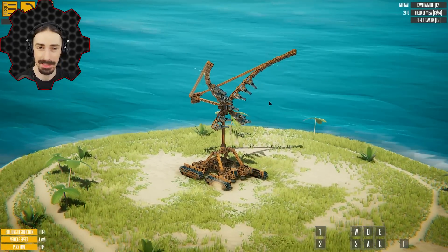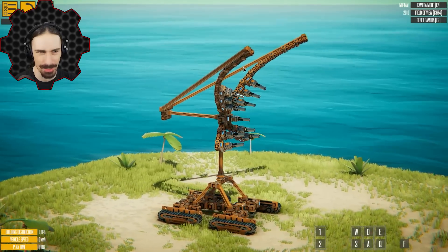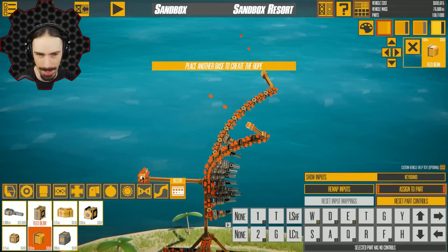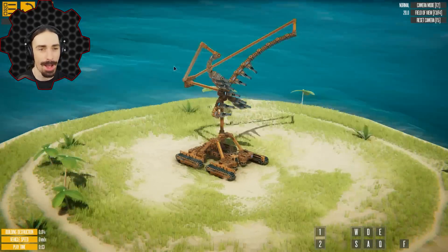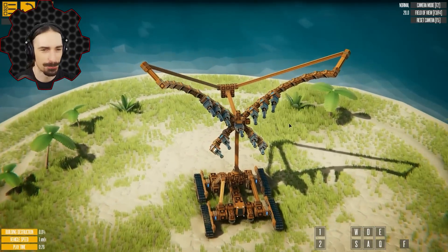There's a little bit of glitchiness going on over here. I'm wondering if I can build out a little bit with a flex beam and then build back to here. Does that help it? That looks good. Wow — flex beams! I have been converted to the power of flex beams.